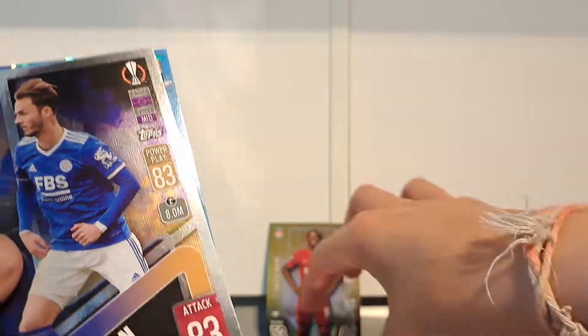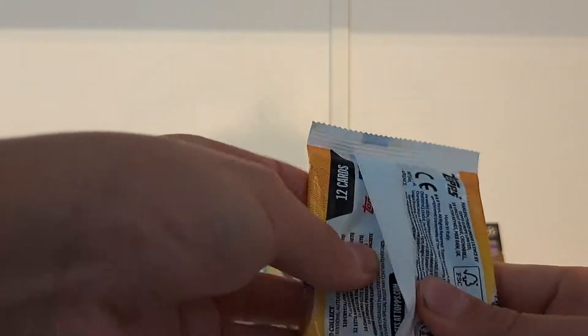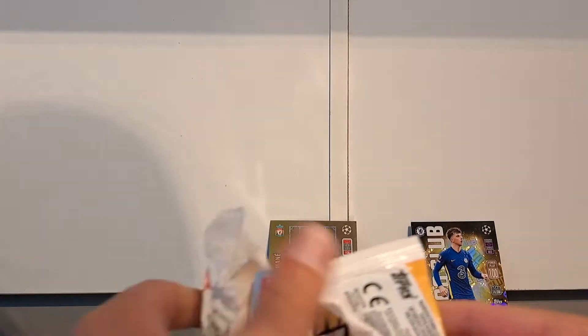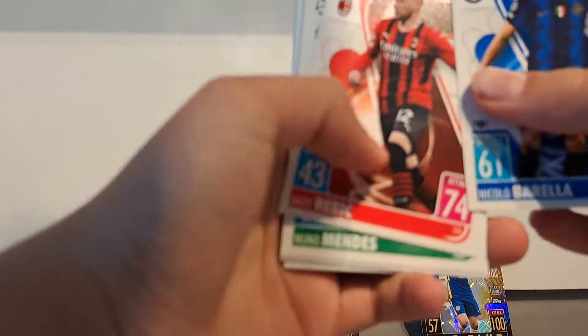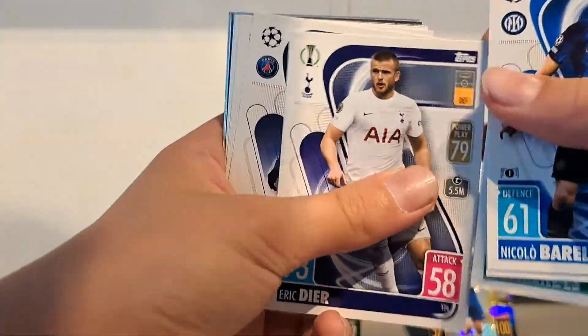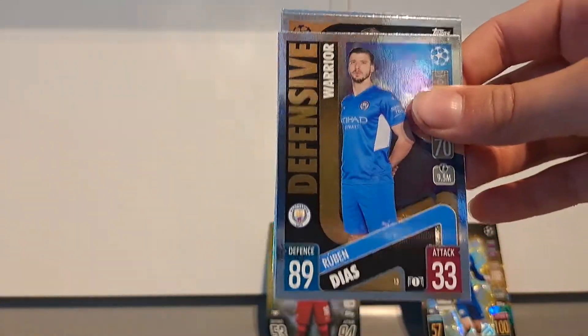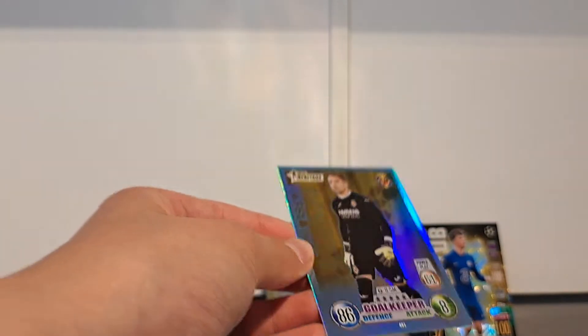We've got a Mikel Antonio goal machine, a James Maddison neutral class, a Guerrero crystal parallel. Our last normal packet — I don't think we've got a chrome shield card in this, which is unlucky, but the hunt goes on. There's a code card for you all. Nicolo Barella, a Rebic, Danny Elmo, Eric Dier, Marco Verratti, Alcantara, Mason Mount, a Ruben Dias, a Mateo Kovacic, and we've got a Sergio Ascensio heritage card.